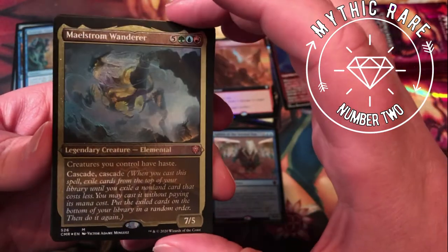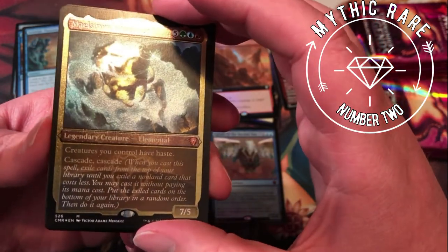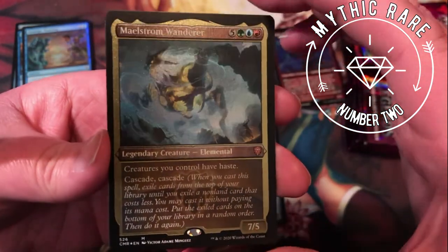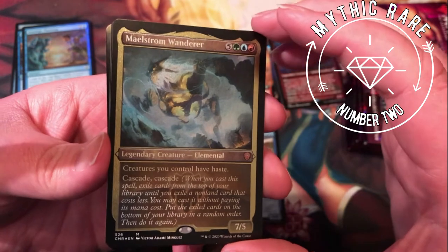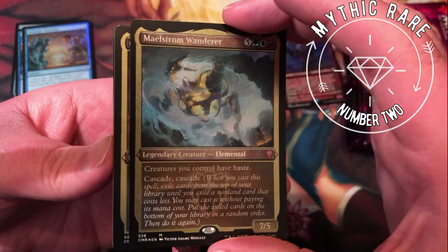Crimson Troll of Haste, cascades twice — definitely a popular commander. It doesn't really seem to show up as well on camera as these actually look in person; they're really nice looking cards. I'm really happy with the etched foils and I hope they continue to do them in the future.